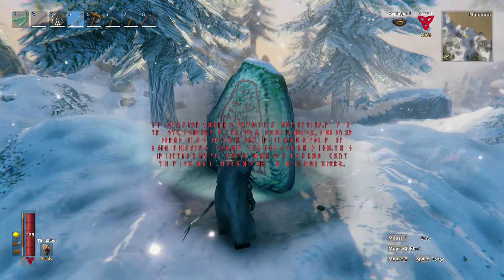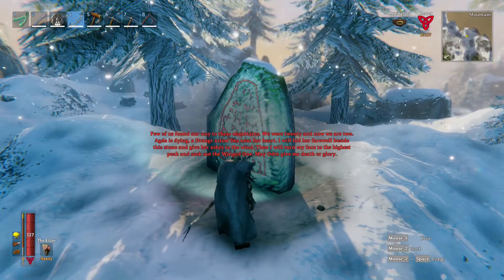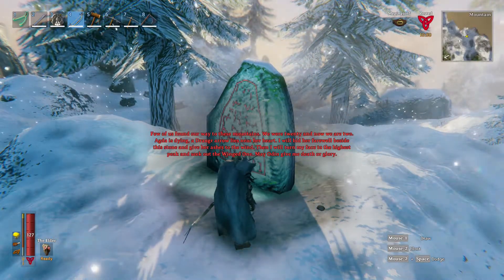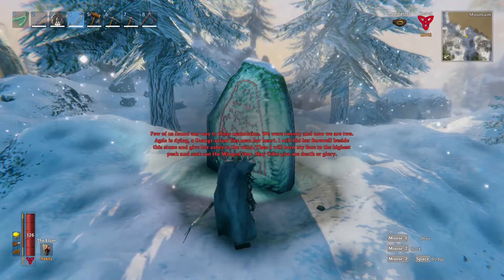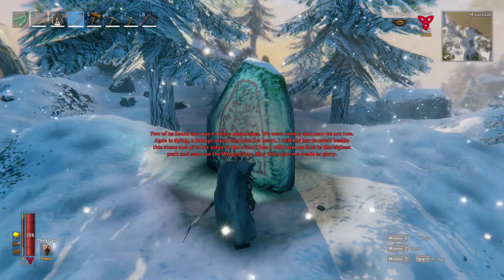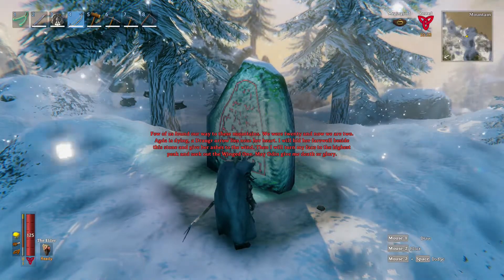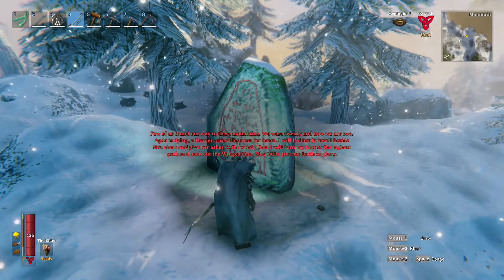Let's read this rune stone. 'A few of us found our way to these mountains. We were twenty, and now we are two. Agda is dying — a draugr arrow lies near her heart. I will bid her farewell beside this stone and give her ashes to the wind. Then I will turn my face to the highest peak and seek out the winged one. May Odin give me death or glory.' The winged one — so it's probably the drakes.